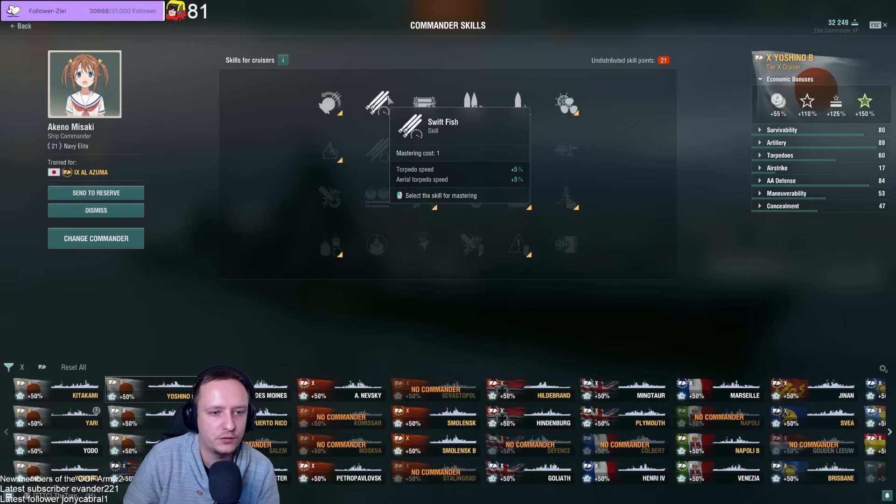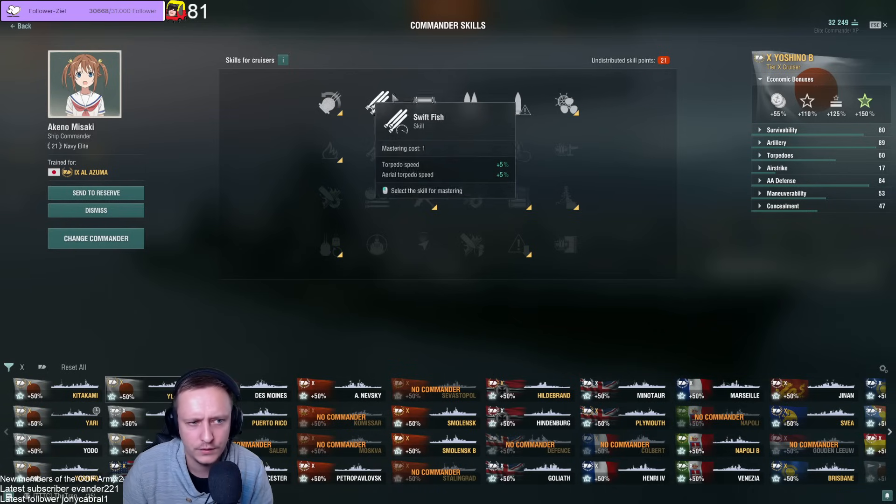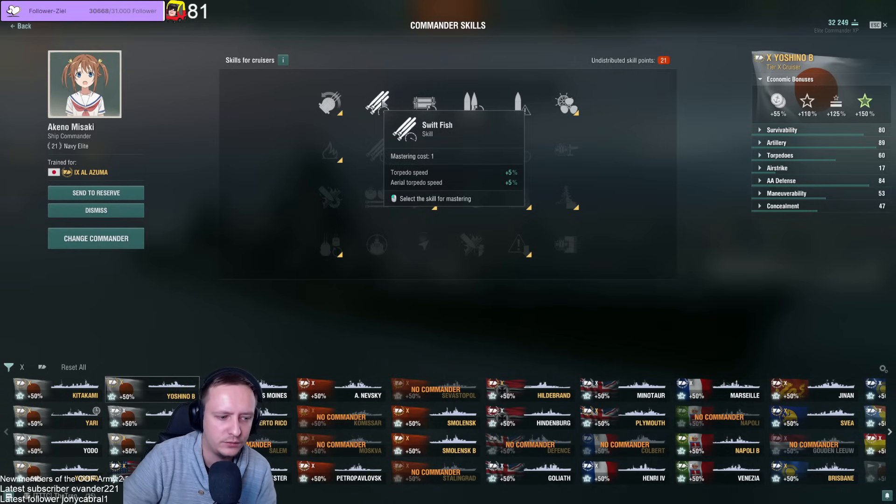Next we have torpedo speed and aerial torpedo speed. Straight-up skip for every cruiser that has no torpedoes — that should be clear. Honestly, even with most cruisers that have torpedoes, it's a skip for me. The only ships where I could see it being important at high tier are Yodo or Kitakami. Yodo's torpedo concealment is so bad that you need to get them faster so they reach their target. Kitakami is obviously the torpedo boat of tier 10. G-None doesn't need it either — the torps are fast enough and super stealthy.